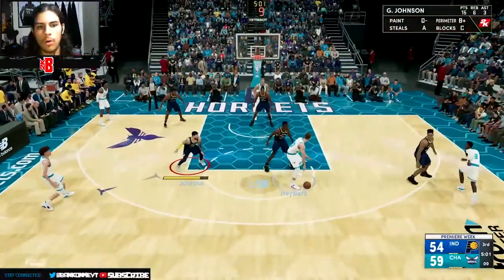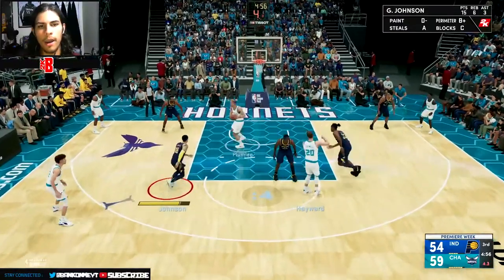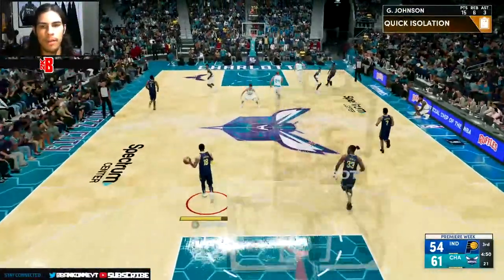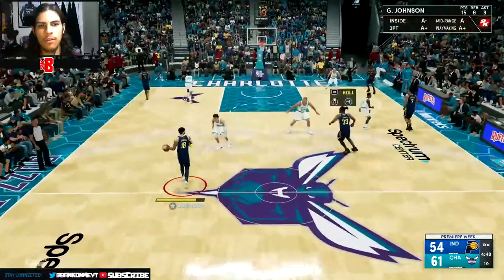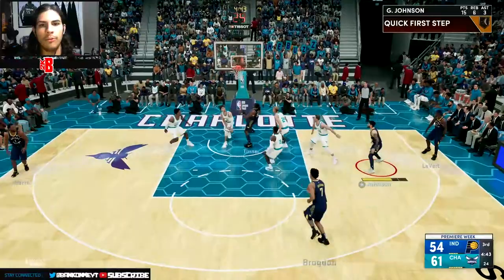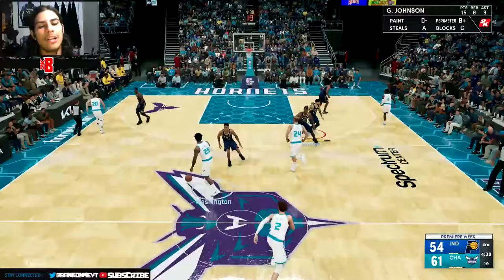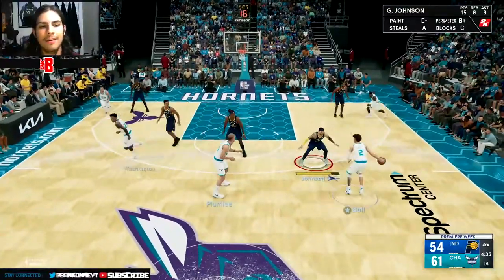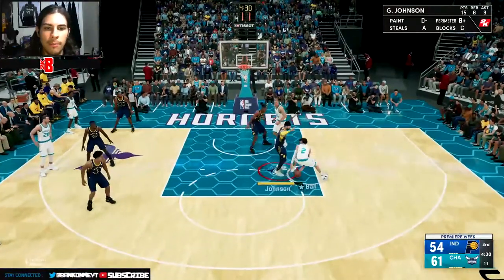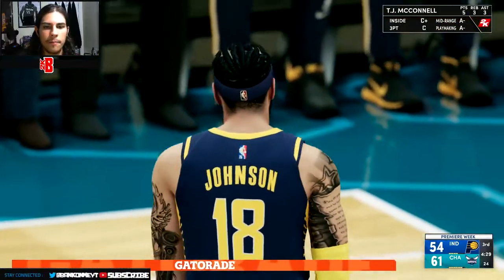I just need to get switched onto the center and I can easily get by him, which makes sense because guards should be faster than centers. Gordon Hayward in the post - Miles Turner just... the AI is not better in this game, I can tell you that much. These are weird lineups we're running. Miles Turner - how does no ball affect that shot? All Miles Turner has to do is dunk on him.